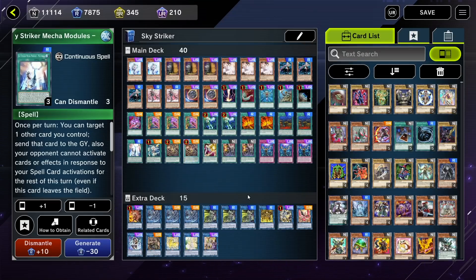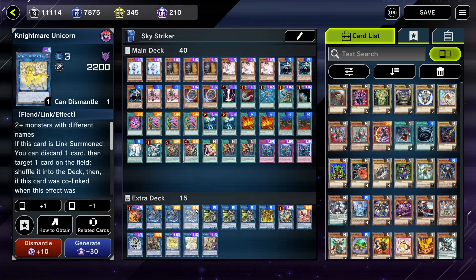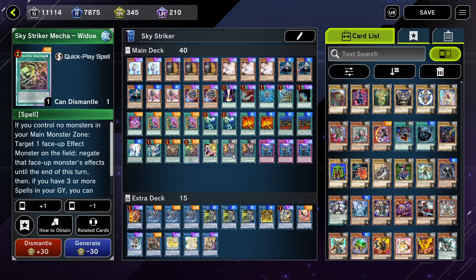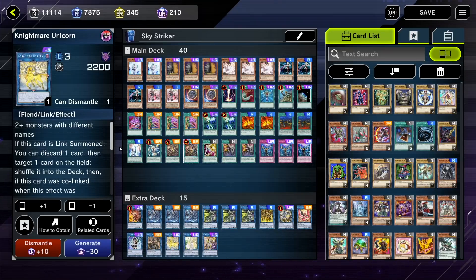As for the extra deck, I took out a Hita the Blaze Charmer and the second Kaina in order to finally fit in IP Mascarena and Nightmare Unicorn, which we crafted for the Atemancipator deck. It's nice to have the option to go into that combo with this deck. It doesn't come up too often, but there are some situations where you'll take control of something with either Widow Anchor or Shark Cannon and you don't really have much to do with it — you can go into IP Mascarena, and if you have another card out, you can potentially Nightmare Unicorn on your opponent's turn. Nightmare Unicorn is also a good generic Link 3 option.